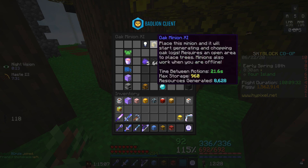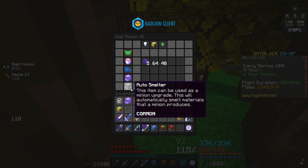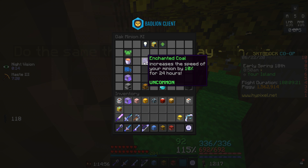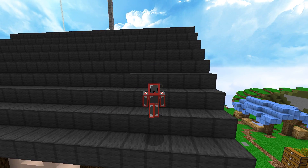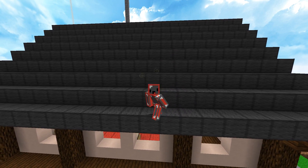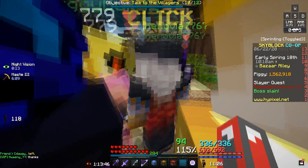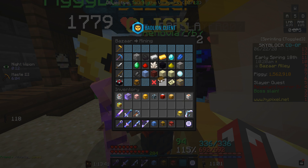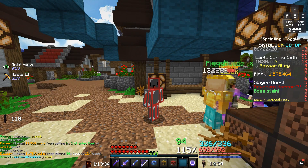If you look at this oak 11 minion — because I didn't actually know that it works with acacia minion — you can see that right now I'm running an auto smelter, a super compactor, and enchanted lava bucket, and you can see that all the items here are enchanted coal and regular coal. What I decided to do is let this minion run for four hours to test how much profit you'll actually make. If you look in the bazaar, I've put everything for a sell offer and it has sold for about 12,673 coins, which is actually a pretty good amount thinking this only took about four hours.